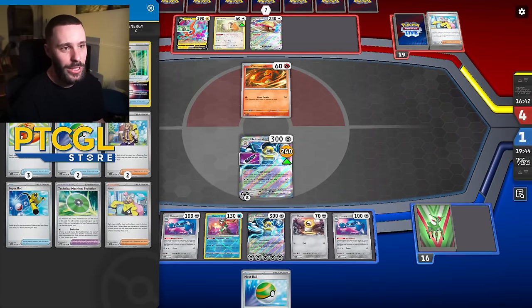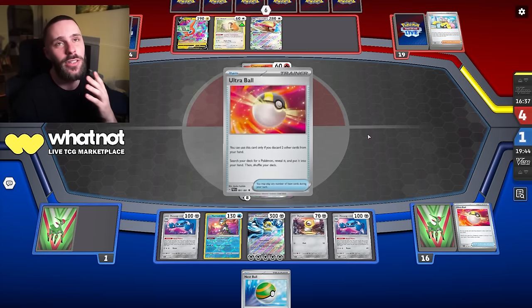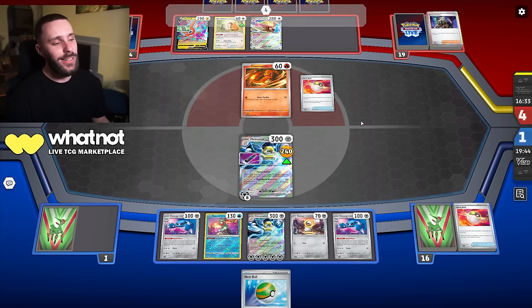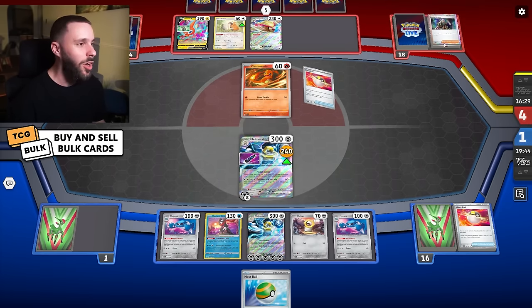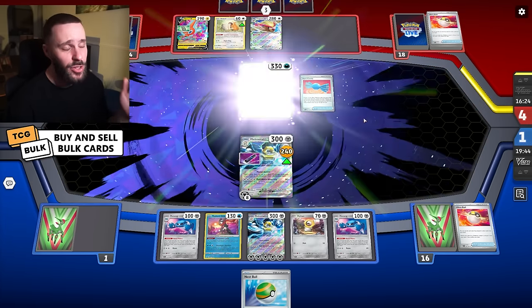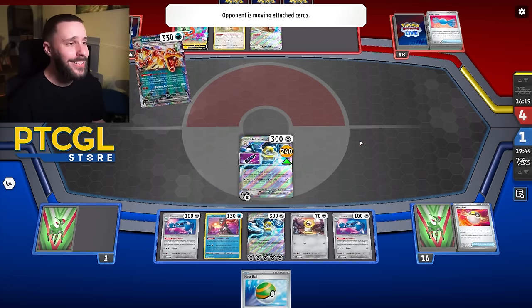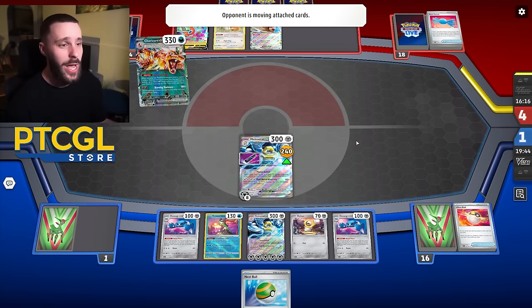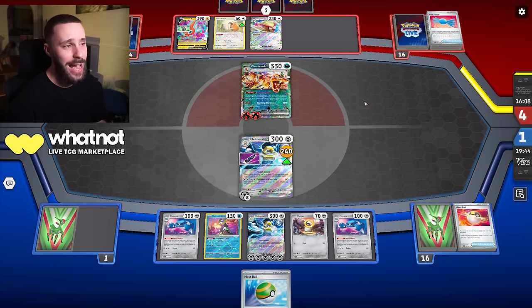If I get another Arven and some Rod, I could also go for a Zamazenta. Getting Ionaed there sucks. But if we don't lose this Baton — we haven't seen the Vacuum yet, but they seem to have it. They have the Charizard naturally, so they should find the Vacuum now. But if they've somehow prized that thing, then we just win. It really depends if they've prized the Vacuum or not — I do doubt it though.